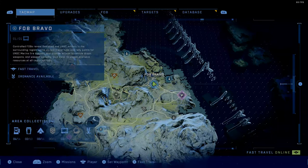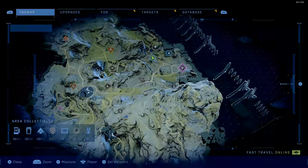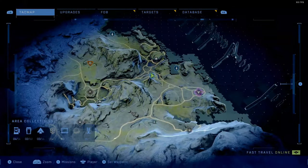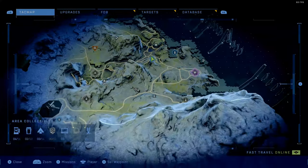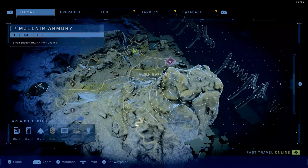This is my current location right here. I'd suggest capturing the Forward Operating Base Bravo first, and then all you have to do is go up the mountain. Here's FOB Bravo — then go up this mountain right here, and here is the armor coating: the Blood Shadow MKV-11 armor coating, located right up in the mountains.